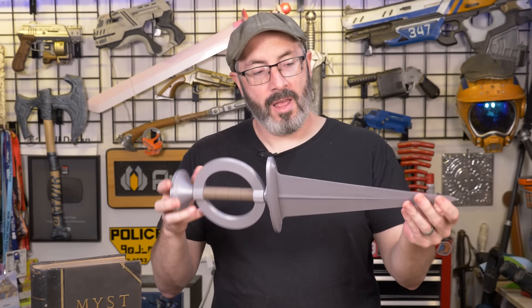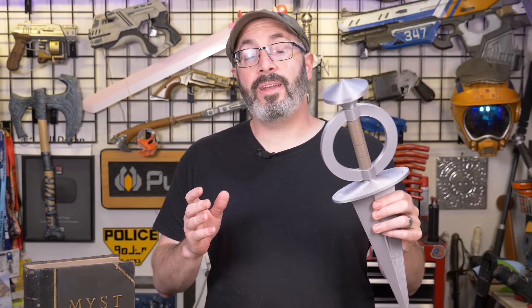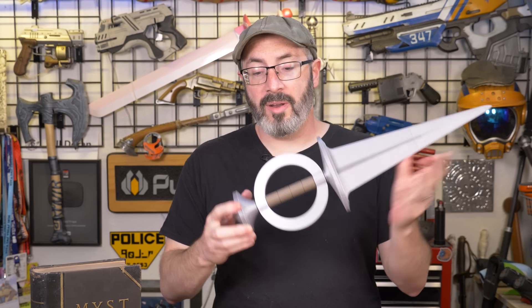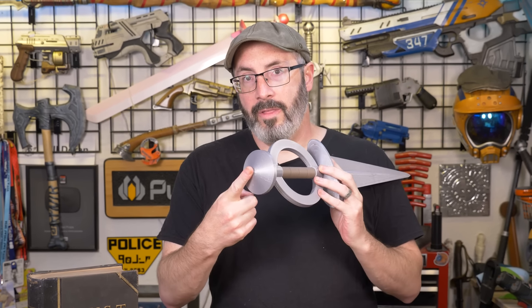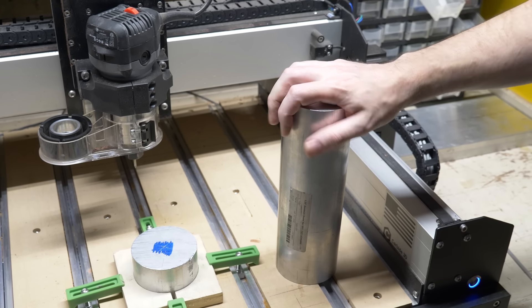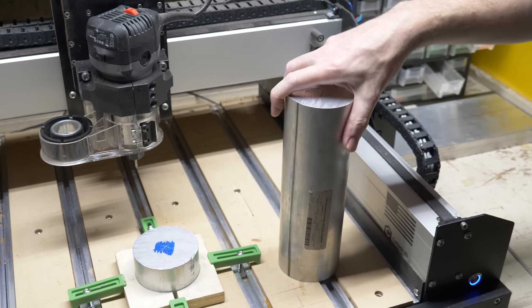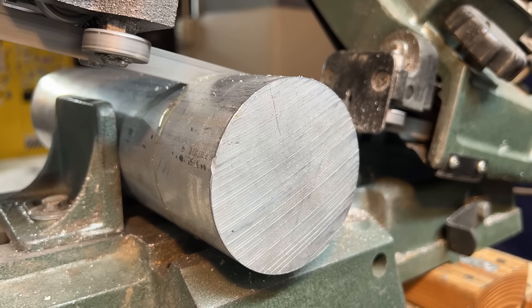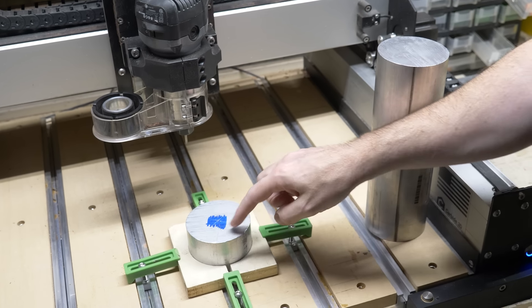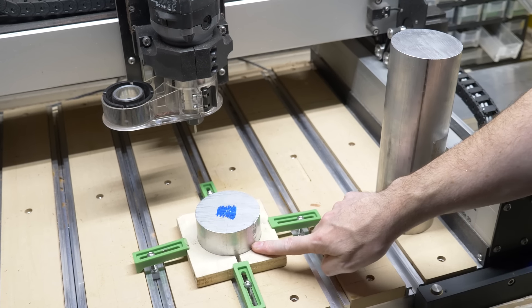Step one, of course, was to model all this. I've done all of that, and now I need to come up with some strategies for cutting all these pieces out of my stock aluminum. I think I'm going to start right here with the pommel — this is the pommel form that we're going to cut out of this big piece of aluminum.